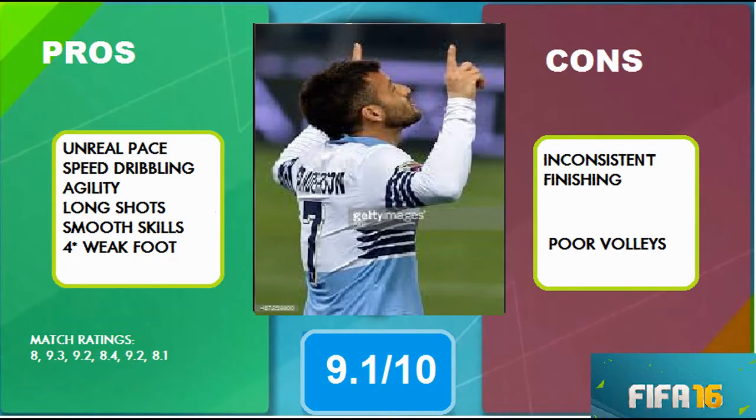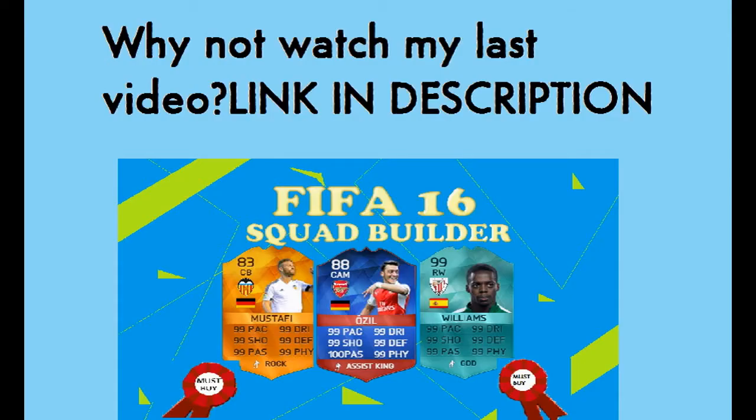Pros: unreal pace, amazing speed dribbling, agility, long shots, smooth skills, and four-star weak foot. Cons were inconsistent finishing and poor volleys. I gave Felipe Anderson a 9.1 out of 10. Please like if you enjoyed, watch my last video, tell me what videos to do next, and I'll see you guys.